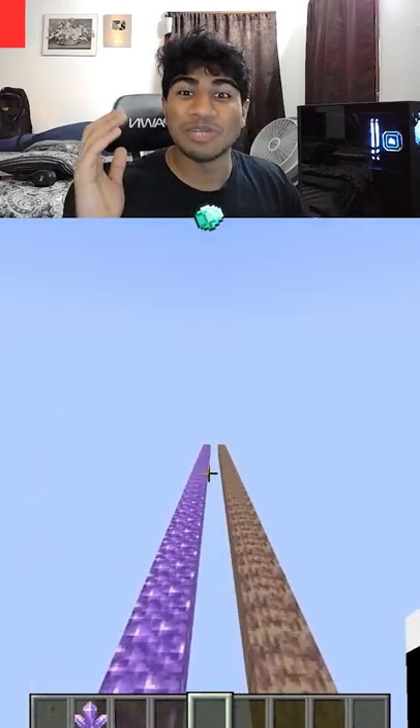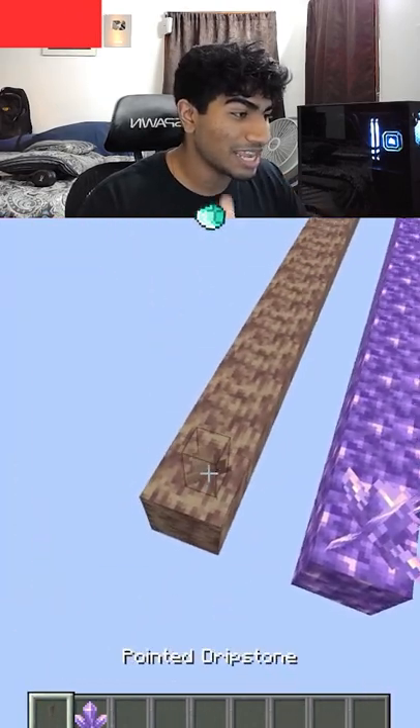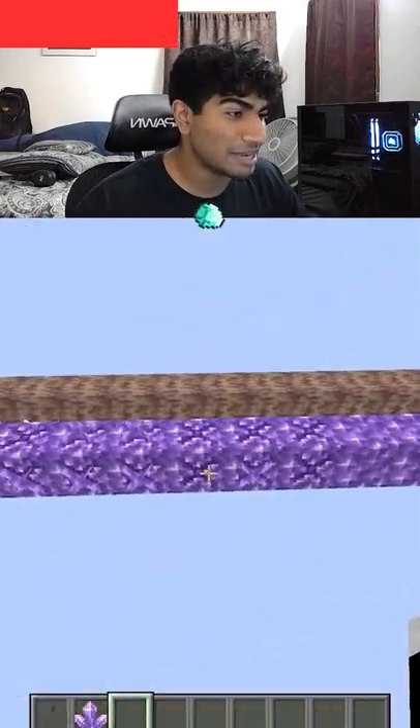This shows what grows faster between dripstone and amethyst. I personally think it's the dripstone. We're going to place down the amethyst on the right and the dripstone on the left, and it's off. I think dripstone grows faster, but I guess we won't find out till the end.